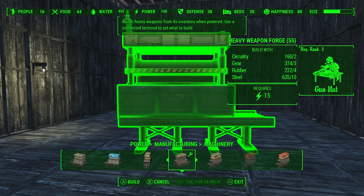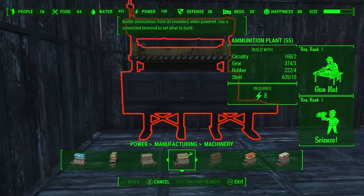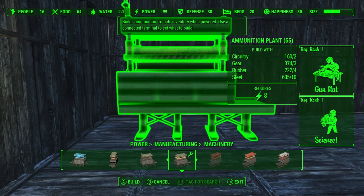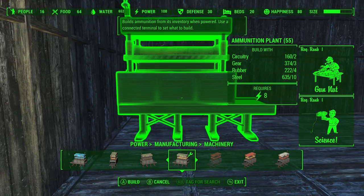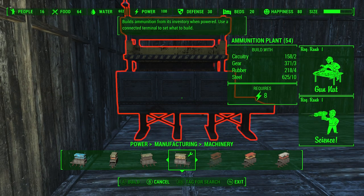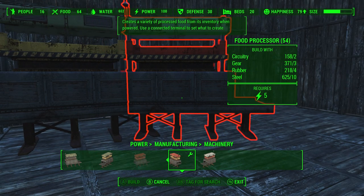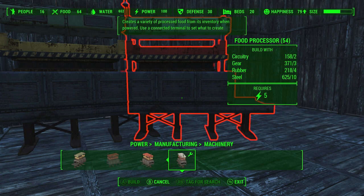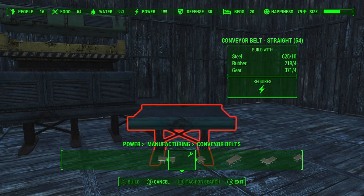Heavy weapon forge, ammunition plant — this is the one we're looking at. The reason why I want to do this is quite often you run low on ammunition, and it really kind of sucks. There's also explosives mill, pyrotechnic, food processing — it's just a matter of adding the right ingredients.